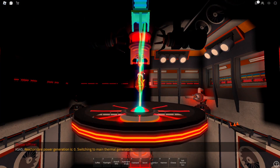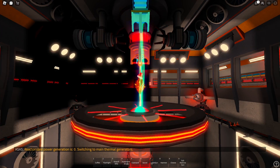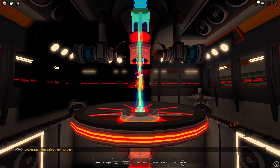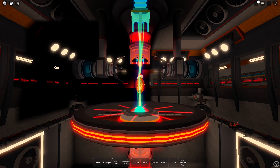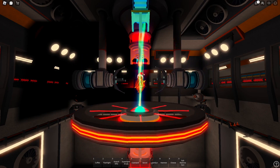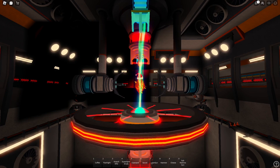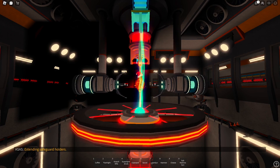Reactor power generation zero. Cutting to main thermal generators. Lowering main safeguard holders. Extending safeguard holders.